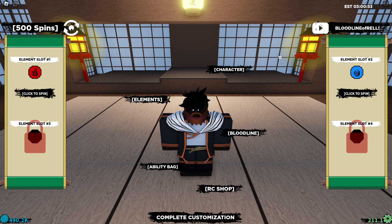The next code is 'bloodline of rel' — be careful, the first O is a zero, not the letter O. So the first O is a zero.